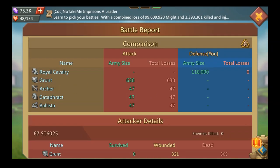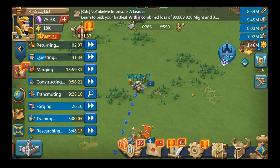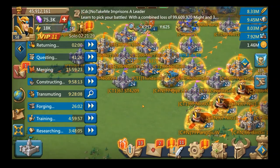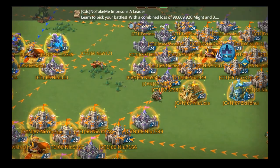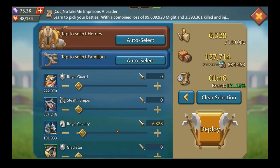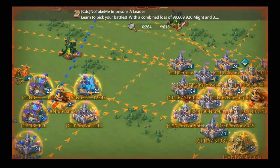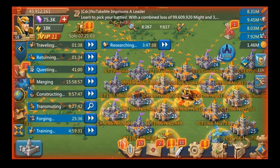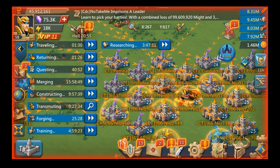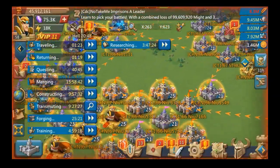I've seen these guys sending like 70,000 troops, which would be about a hundred times more experience. I see another one sending — I'll send 146,000 cavalry, that should be good. Usually when you kill some troops on their castle they'll heal right away and send again, only about a thousand troops. On this video I'm obviously not gonna get a lot of experience, but with the right conditions it would be much better.